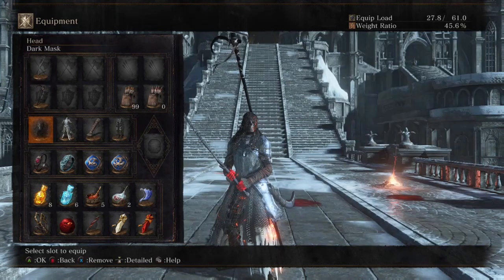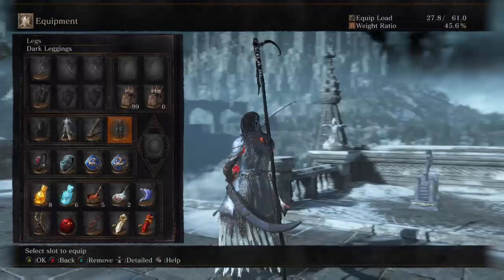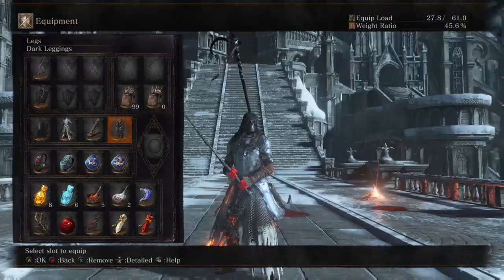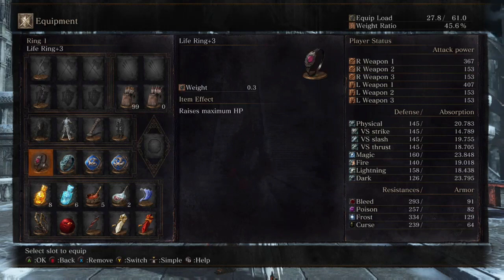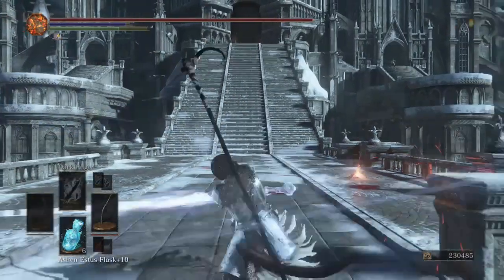Murky Longstaff plus 10 for our casting. Dark Mask, Pontiff Knight Armor, Carless Gloves, and Dark Leggings for our fashion souls — I think it looks like a pretty sweet dark, evil-looking version of a Pontiff Knight. We have the Bellowing Dragoncreast Ring to greatly boost sorceries, the Young Dragon Ring for boosting sorceries, the Sage Ring plus 2 to shorten spell casting time, and the Life Ring plus 3 to raise our HP.